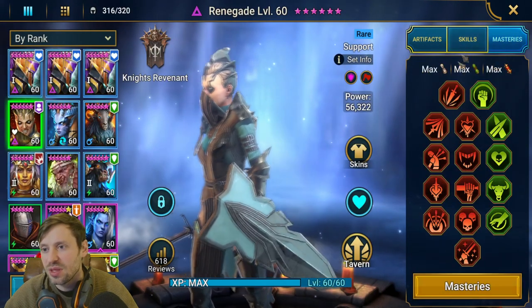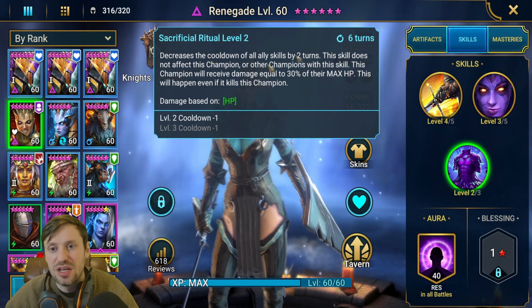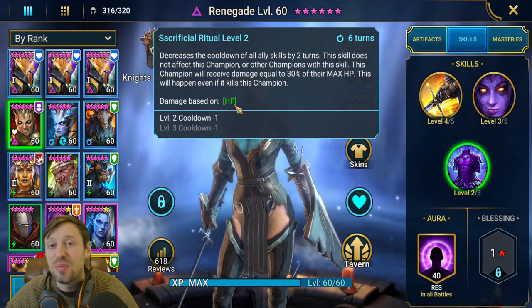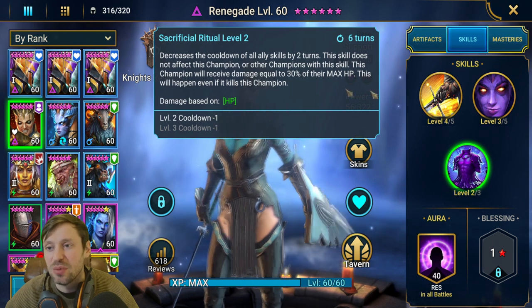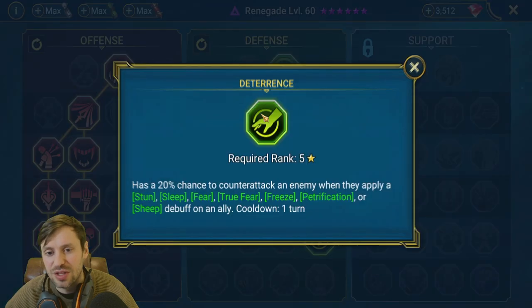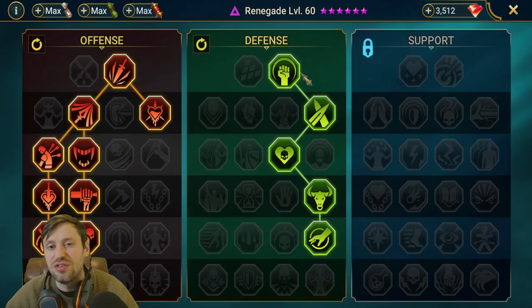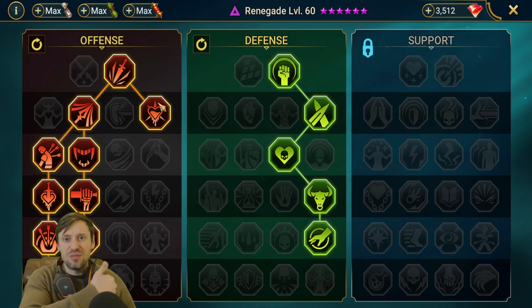Renegade's skills are all about her A3 cooldown reset. She's not fully booked because she was used in an unkillable team comp, but fully booking her won't affect this build. Masteries are standard, focused on the offense tree. That is the end of the video — thank you so much for watching. I hope this helps speed up your Dragon runs. Please leave a thumbs up, smash that subscribe button, and I'll see you in the next video!